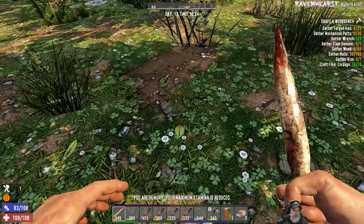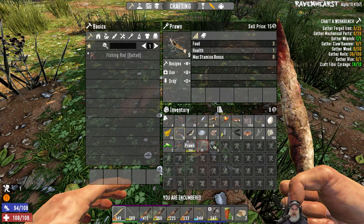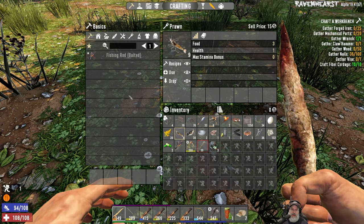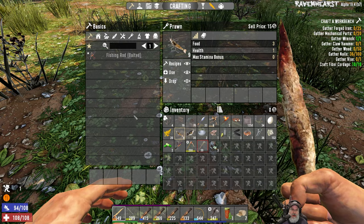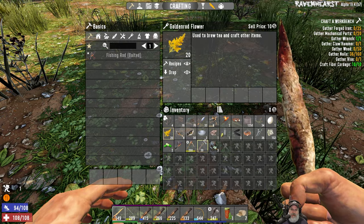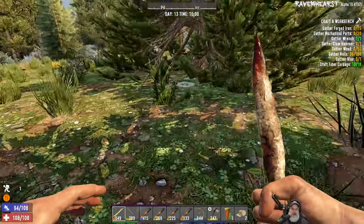I'm back. We have 30 fish, 9 prawns, and a bunch of other stuff — a little leather, a little money — that sort of thing you get from fishing, like junk items as in Minecraft. I've also harvested 20 goldenrod and 34 chrysanthemum, and the house is just right there. A couple of things I want to address from chat.